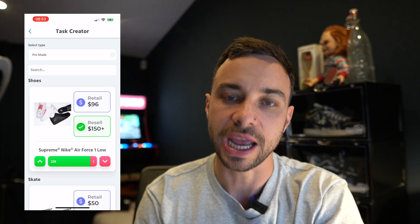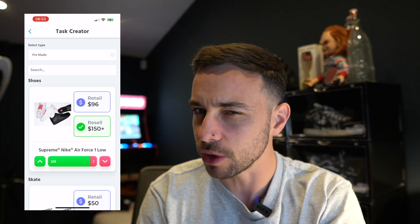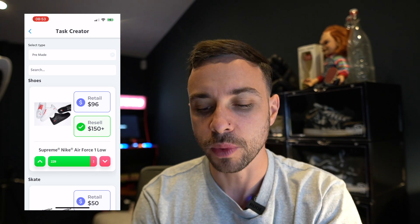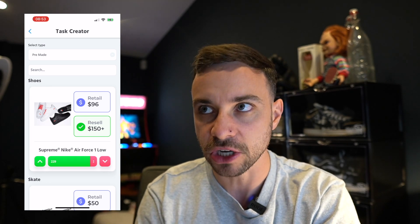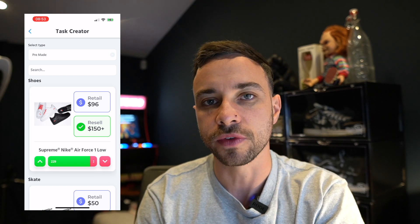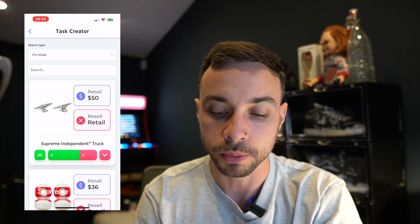The Air Force Ones usually drop on a Friday — the day after the main drop — however this week they dropped on Monday or Tuesday, so Supreme are doing shock drops throughout the week. I'd still have some tasks ready for Friday just in case there's a shock drop, and keep an eye inside the Swift Soul Discord and we'll let you know if they've dropped.